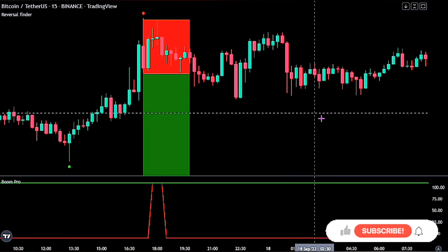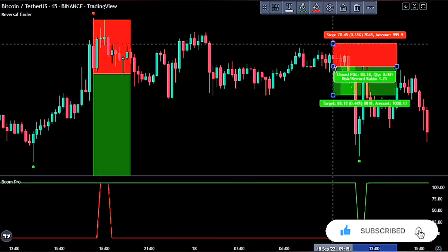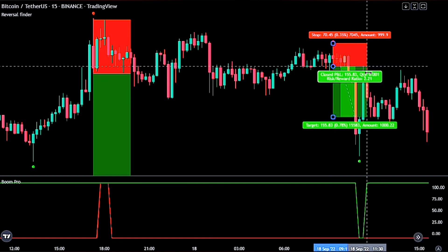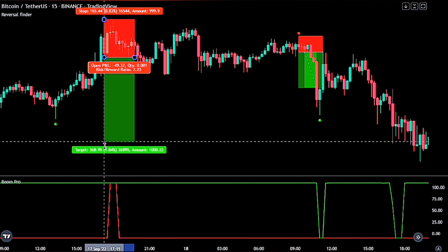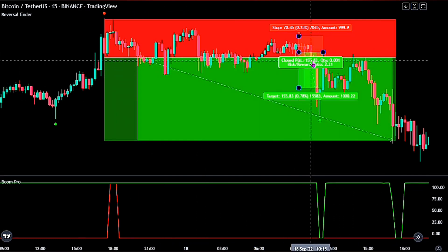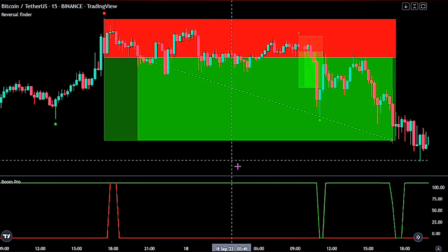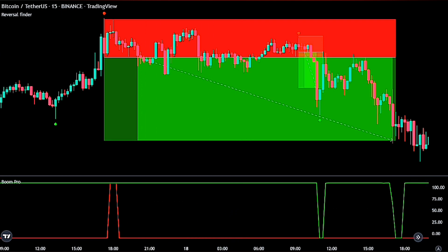Moving forward a bit, we would also be taking the next short trade. Both trades were successful when opened with take profit levels at 2.2 times the risk. Okay traders, now we are fully equipped with the strategy. Let's quickly back test it with an account size of one thousand dollars across two hundred trades, risking one percent of our account size on each trade.